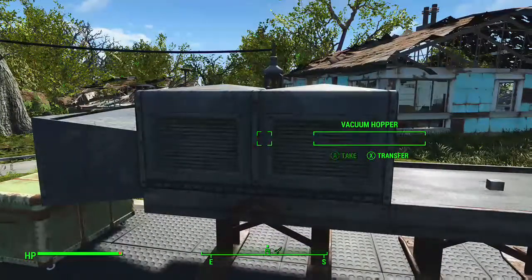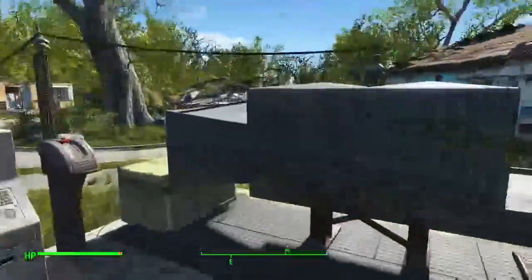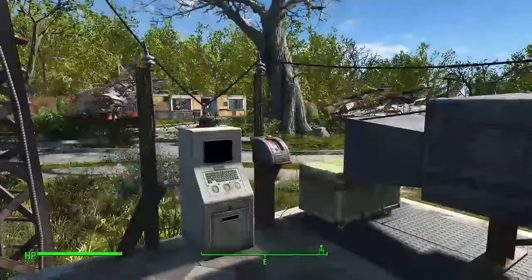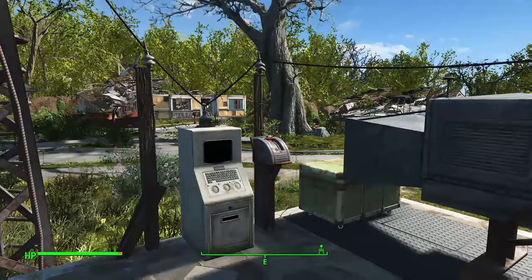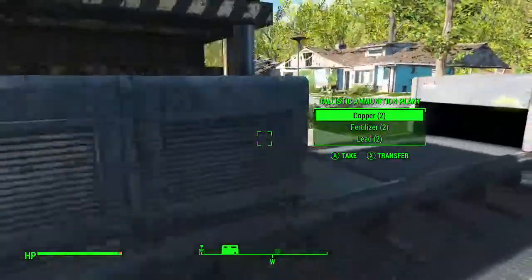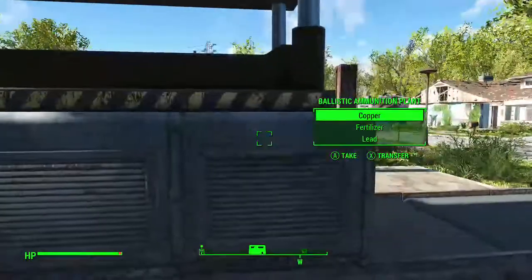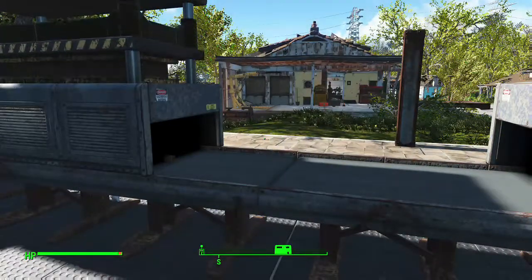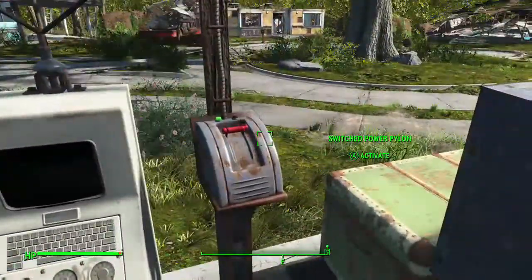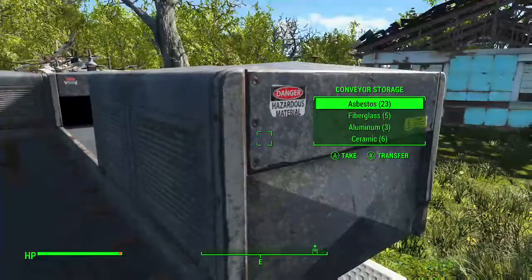If you have a hopper set up, scavenger stations keep feeding it. I just changed my Starlight over to a raider outpost so I only have about 6 people there now — it was 27. The raiders will build up, just need to give them time. It's running out of copper, lead, and fertilizer pretty soon — boom, it's done. We are empty. We now have 9 .308 rounds, and here's all our unused stuff that got sorted out.